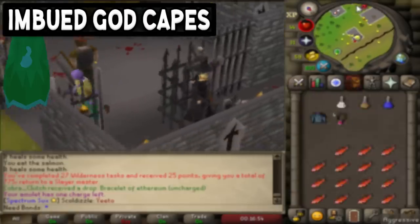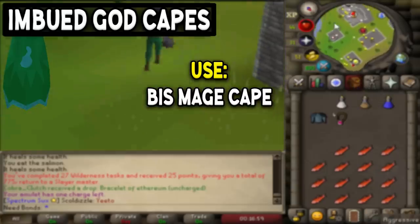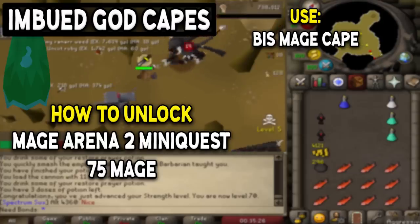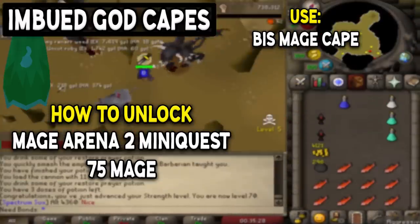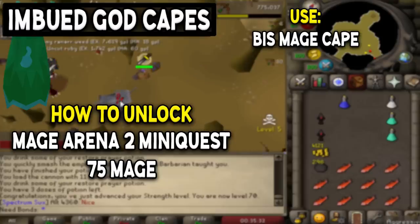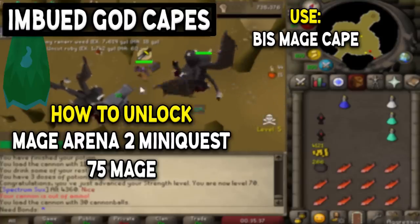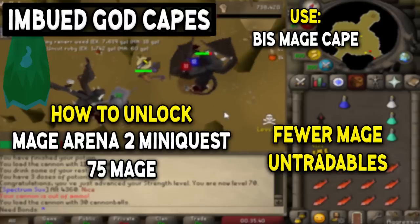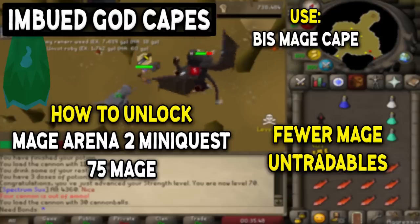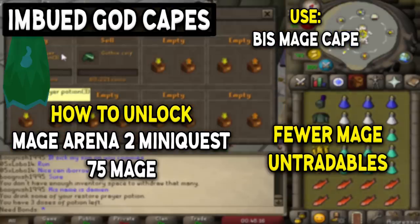Next is the Imbued God Cape, which is the best-in-slot cape for magic in virtually any mage scenario. It gives a significant boost over the Mage Arena 1 cape, and to unlock it you need to complete the Mage Arena 2 mini-quest along with 75 magic. Unlike melee, mage doesn't have many untradeable gear upgrades, so the Mage Arena 2 cape is really the top of what you can unlock for magic — and having it means a lot of the rest of your magic setup should be falling into place.